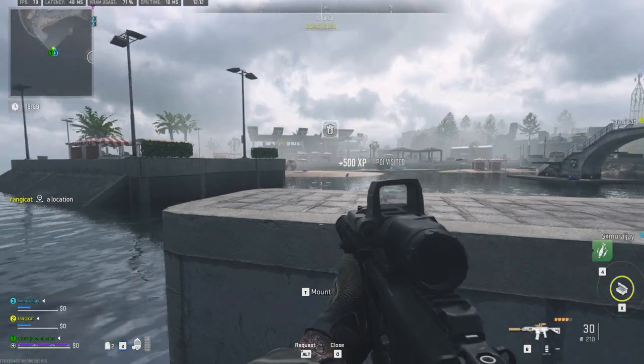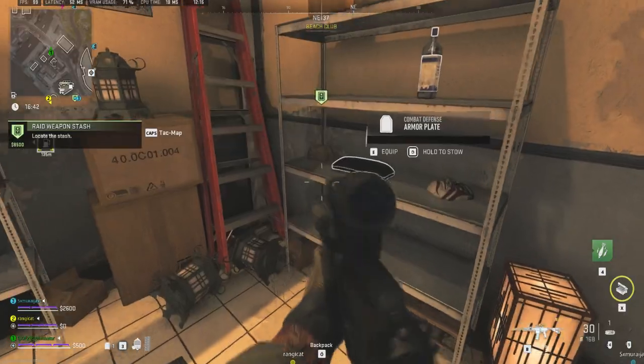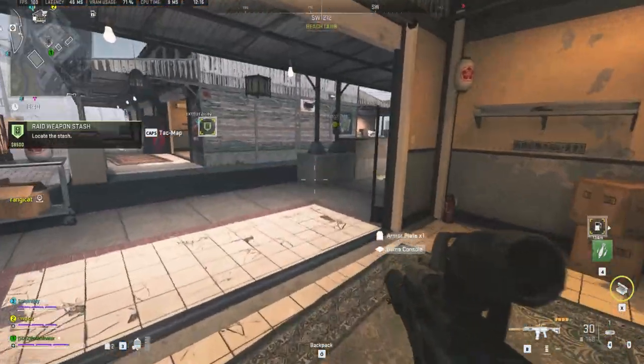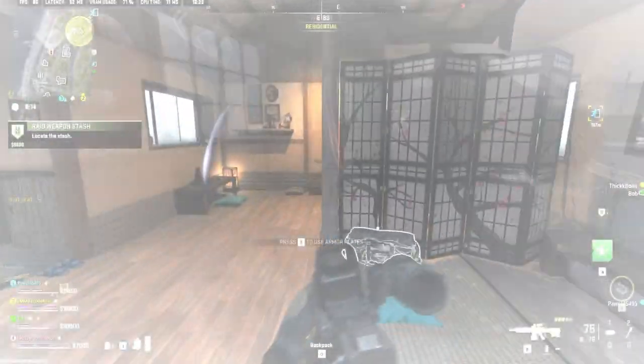Forward mark. Be advised, you are Ultra One — we've marked an enemy stash near your attack map. Secure the contents. Confirmed, that's a high priority target.